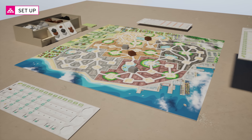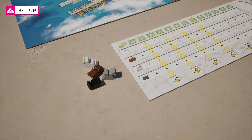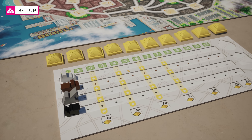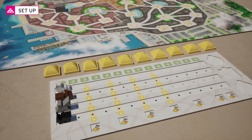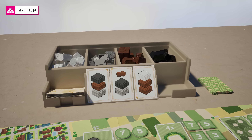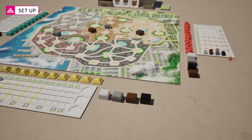Place a board of the color of your choice in front of you. Take a set of vehicles and place each one on their dedicated line. Take the 10 roofs of the color of your board as well as the cone that you will use at the end of the game. Then pick a floor of each color and place them in front of you. You're ready to start!